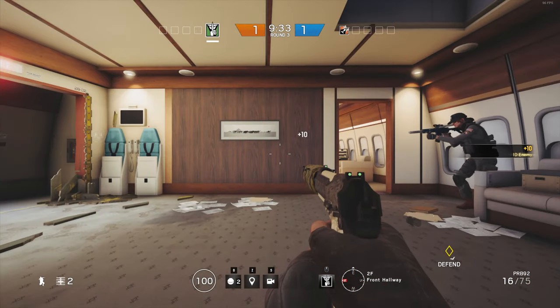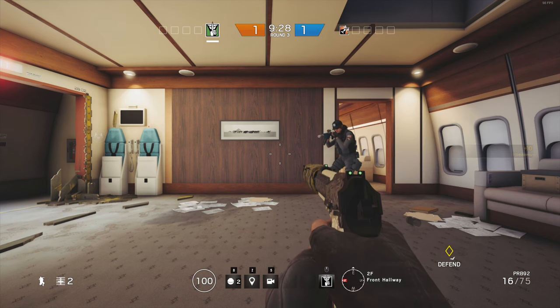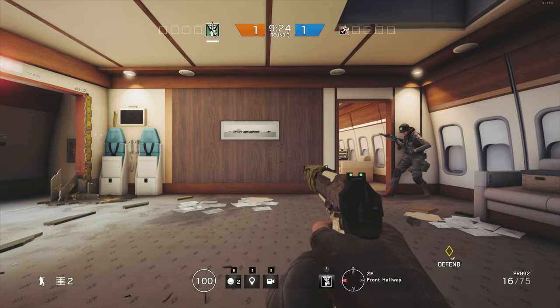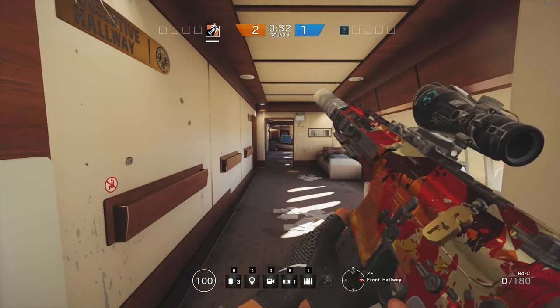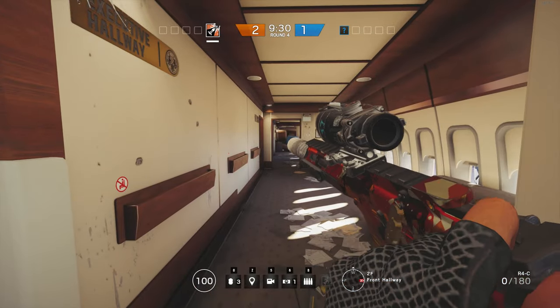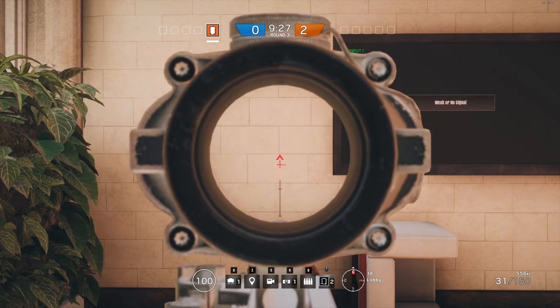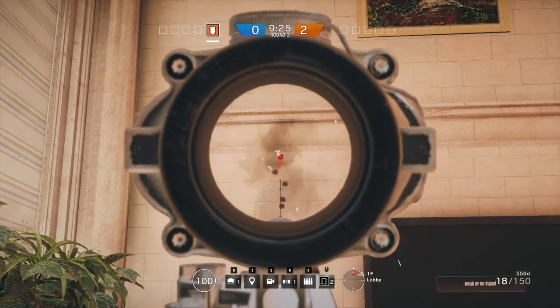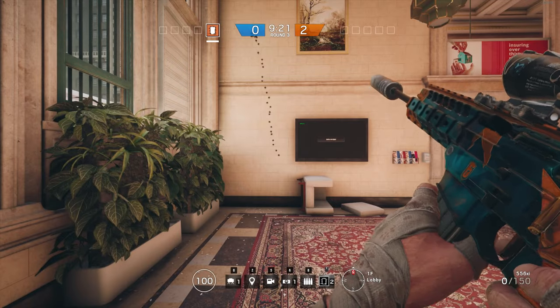Finally, the suppressor pretty much gets rid of all the muzzle flash and all the muzzle smoke. However, the tracers are still gonna be pretty visible — I swear they got rid of this with the suppressor but I guess it's back. So there's still gonna be tracer rounds and vapor trail behind each bullet. It is going to greatly reduce all of your sound and you won't have any flash or smoke coming out of your muzzle. Kind of a cool thing to think about if you want to do some tactical maneuvers.